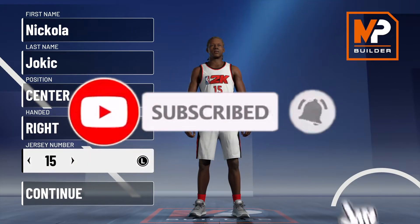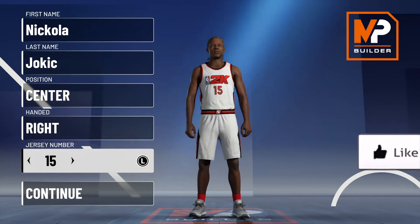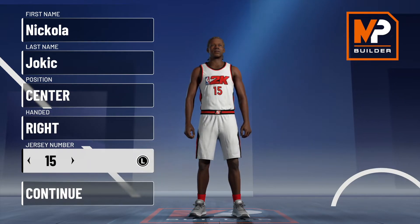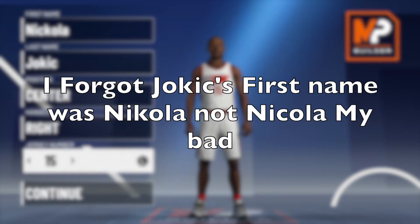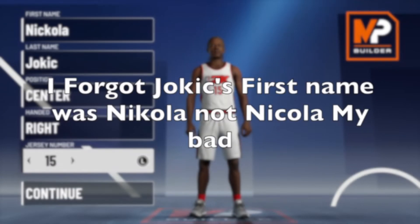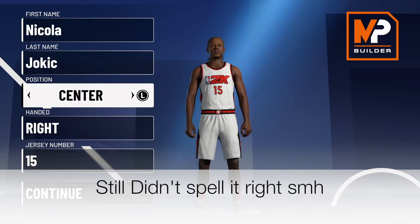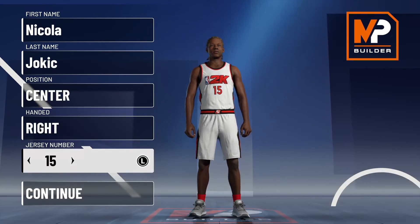This was requested in the comments — I forget the name, but thank you for commenting this. So I'm here right now doing the Nikola Jokic build. I just realized I did not spell Nikola right, so that's my bad — there we go, Nikola. Nikola Jokic build right here: center, right-handed, number 15, obviously on the Denver Nuggets.